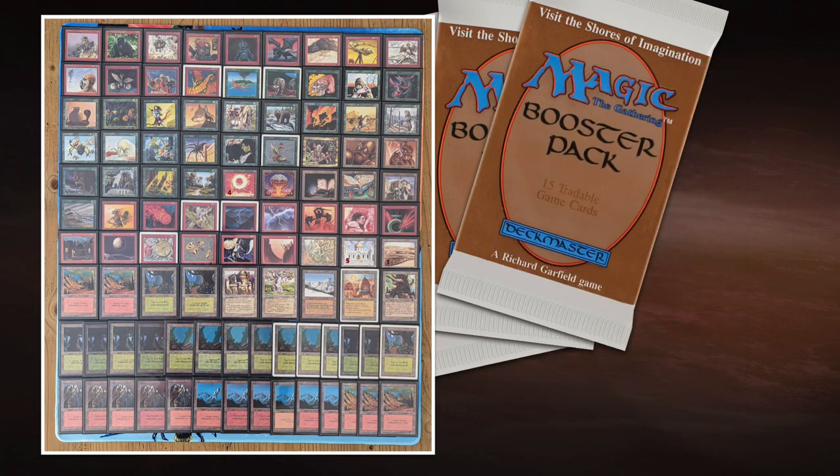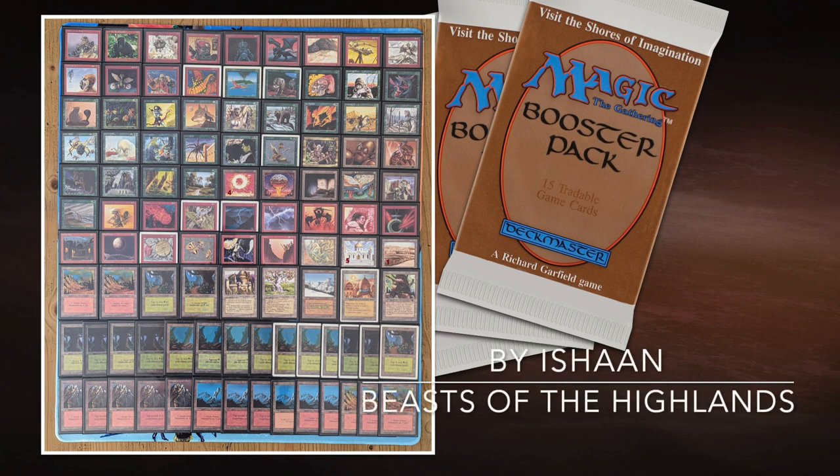Overall this looks like a very solid list. I think it's going to be a really close match because our decks are almost the same — we're basically doing the same thing. We want to drop creatures really fast, we've got some X spells. And with this 100-card Singleton format, I think luck will probably be the deciding factor in this matchup.